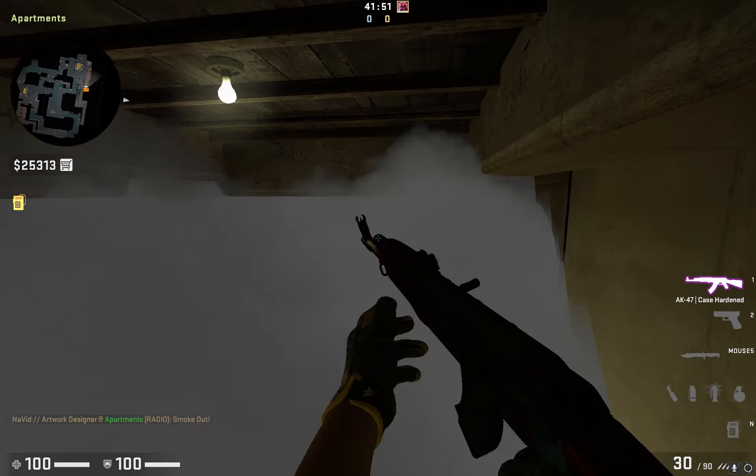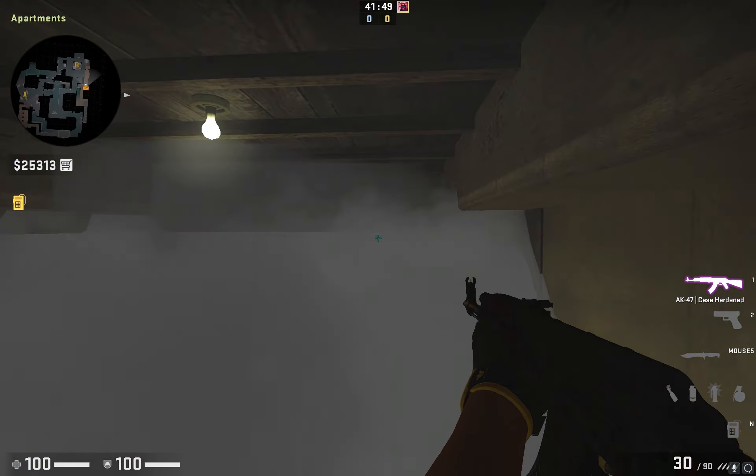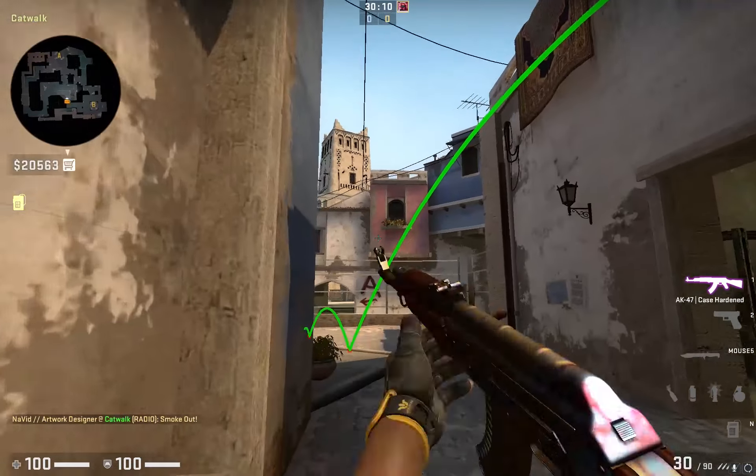Number 3. This one-way smoke is for T side. After throwing the smoke with the lineup as shown, you can jump on the lamp to kill the van guy. Helpful in early rounds.